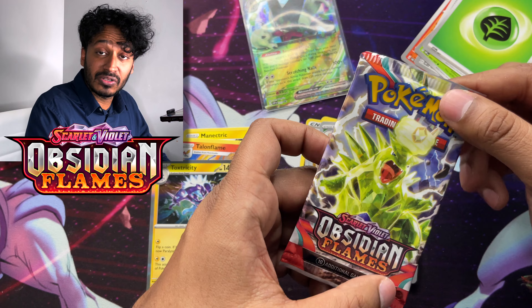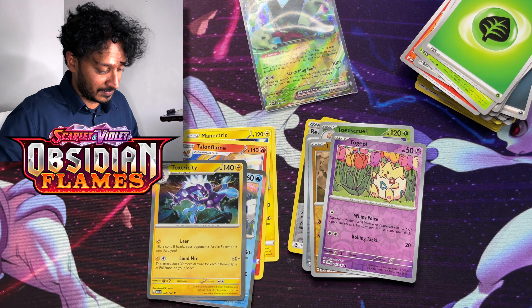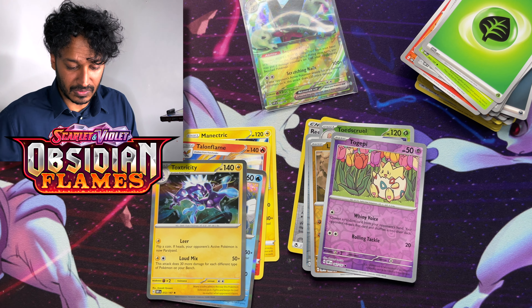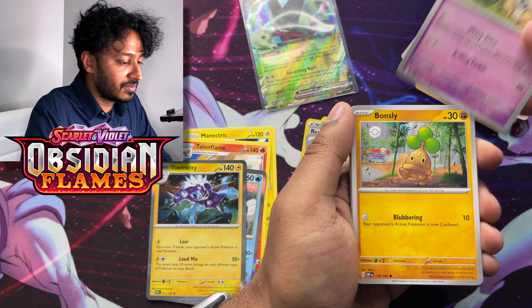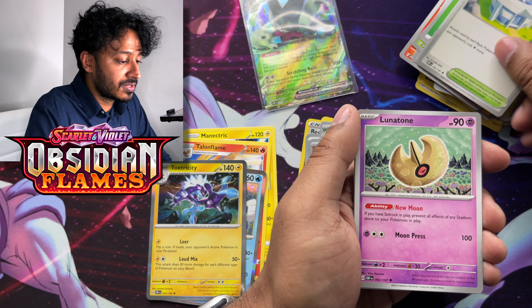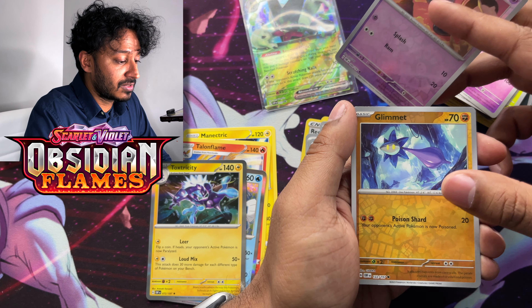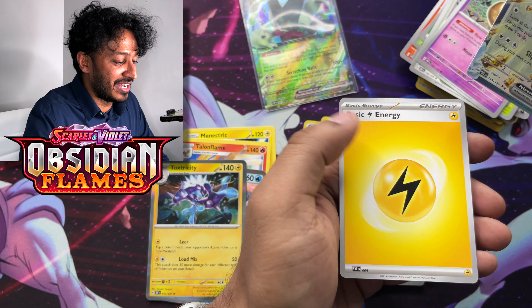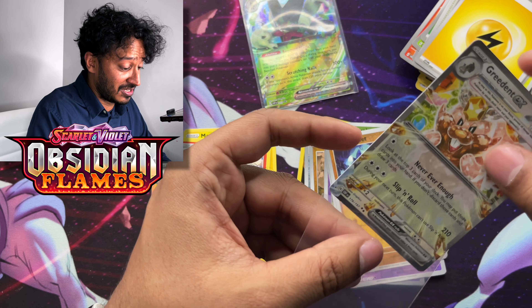Last pack in this Paldean Partners tin — we have the Tera Tyranitar in the artwork. Let's see what we get. Code to the side, and we got Cryogonal, Togepi, Bonsly, Dolliv, Blossom, Pokemon League Headquarters, Lunatone, a Reverse Holo Spoink, a Reverse Holo Glimmet, and we have a Greedent EX. Let's go! And there's a Lightning Energy at the end. Nice — that's our first hit in our Paldean Partners tin, and I'll take it.